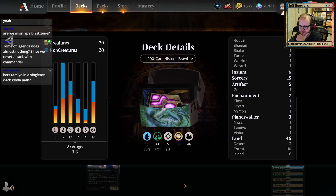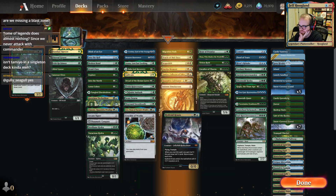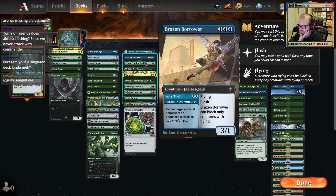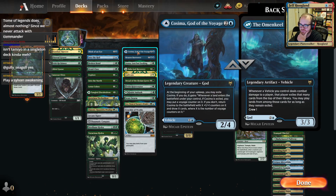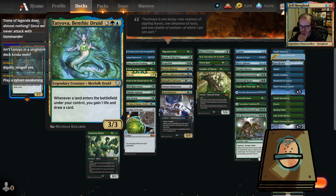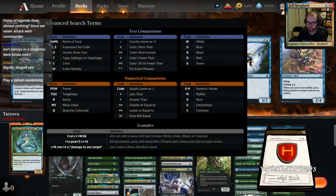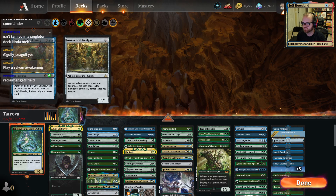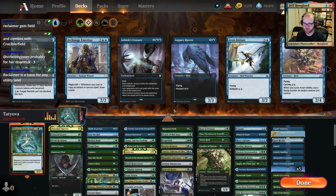How many lands? We're up to 46 lands? Yeah, that's true. We're not attacking with this very often. Wayward Swordtooth — we had some better cards. This card seems kind of funny in this archetype. Reclaimer seems kind of weak — I guess it sits there and activates with Tatyova to draw cards in the late game. Is Sylvan Awakening legal? Sylvan Awakening's not on this platform, right? Oh, it finds Field of the Dead — yeah, good call.